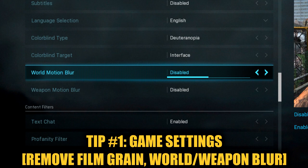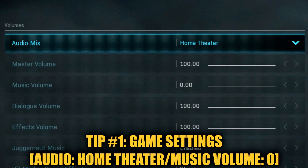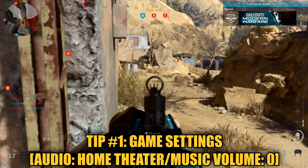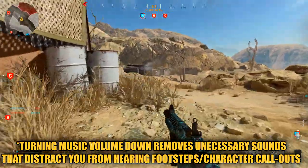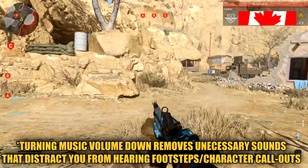Remove motion blur so that your gameplay is much crisper and cleaner. Have that film grain all the way down. For sound settings, I highly recommend using the home theater audio mix and turning your music volume all the way down to zero. Home theater audio mix has personally helped me sound whore enemy footsteps a lot better. I highly recommend using some cheap Apple headphones or any headphones you can hook up to the back of your monitor.